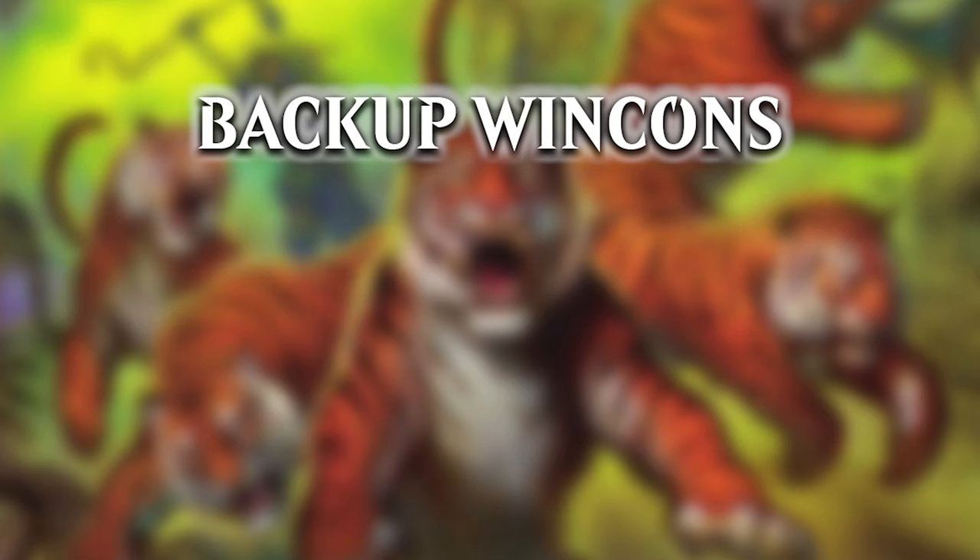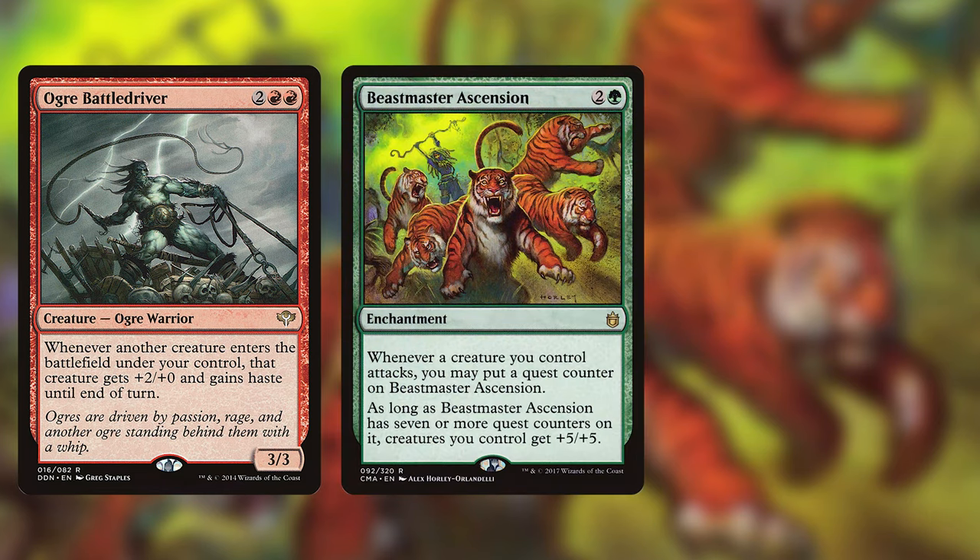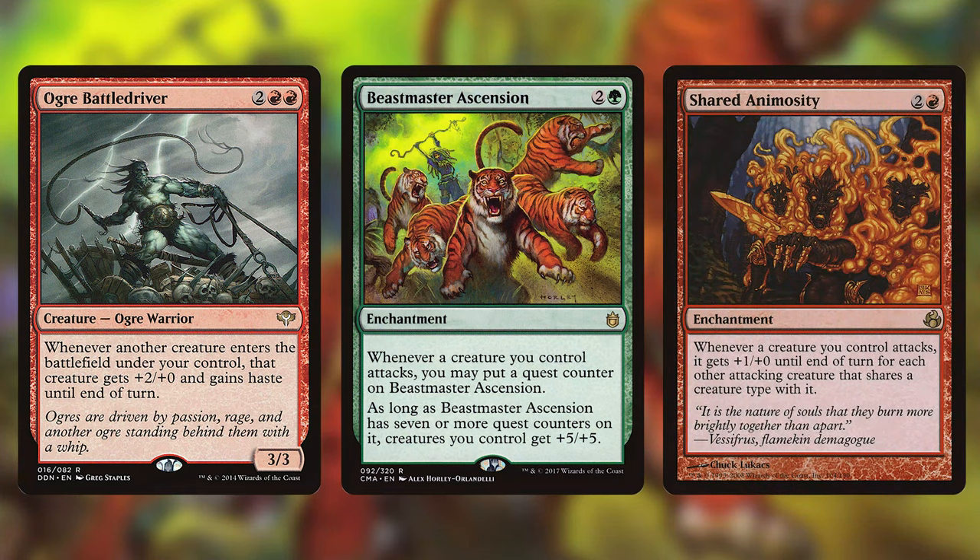So here are our alternate win conditions. Ogre Battledriver is a 3/3 creature for 2 and 2 red and says whenever another creature enters the battlefield under your control, that creature gets +2/+0 and gains haste until end of turn. So when we cast a wheel with this guy on the battlefield, we create 21 3/1 hasty snakes. Beastmaster Ascension is an enchantment for 2 and a green and gets a quest counter whenever a creature you control attacks. As long as there are 5 or more quest counters on Beastmaster Ascension, creatures you control get +5/+5. Shared Animosity is an enchantment for 2 in red and whenever a creature you control attacks, it gets +1/+0 until end of turn for each other attacking creature that shares a creature type with it. Attacking just once with an army of 21 snakes will make them so gigantic that nobody should be able to survive.